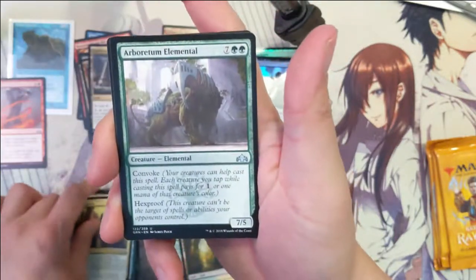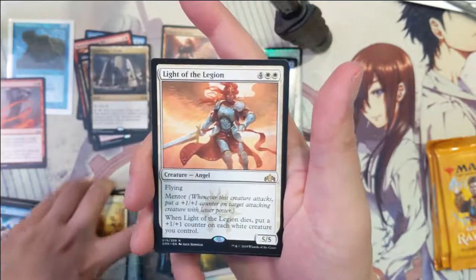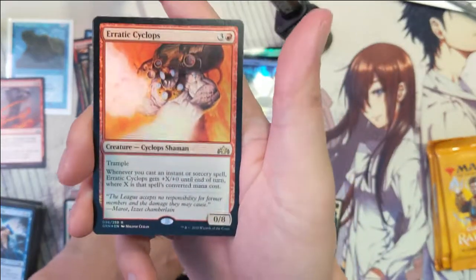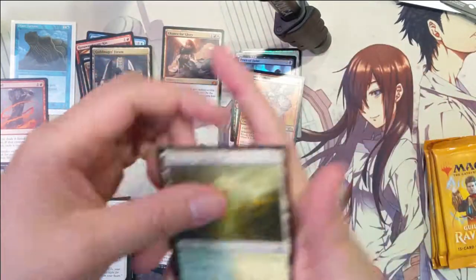Shields aboard, an elemental bird for battle, and Light of the Legion. Ooh wow, this is the second foil Erratic Cyclops I have, which is very ironic, but a foil rare — never gonna complain about that!